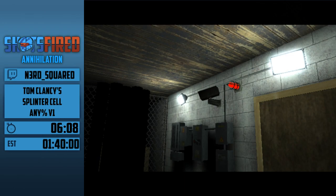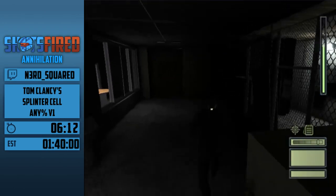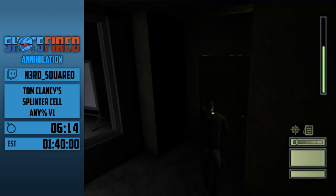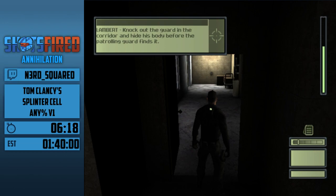There are two types of cameras the game is telling you about: ones you can't shoot, and some that you can. You can also avoid cameras by just not being detected. Pretty standard stuff.